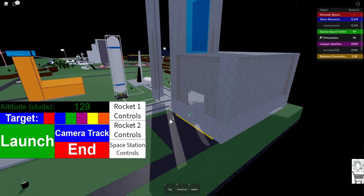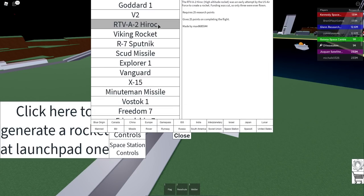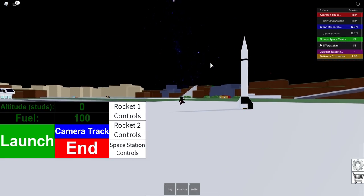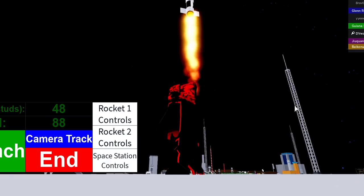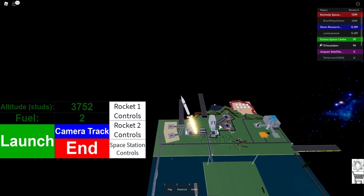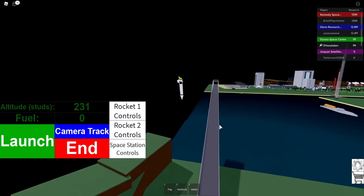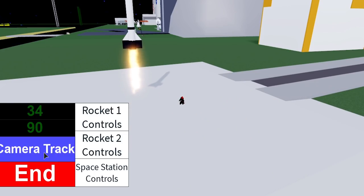Oh no — we just launched into the other base and blew it up! Alright, let's end that. Let's try this next one — it requires 25 research points. It looks kind of lopsided, but it's just an optical illusion. It only has 100 fuel so this is going to go fast. Camera tracking — it's going pretty good. We're about to run out of fuel, definitely going higher than last time. Oh no, it's going out of the map — no, it's staying in the map. It blew up the bridge! That one was a failure.